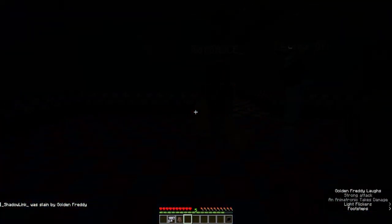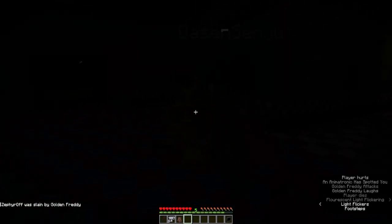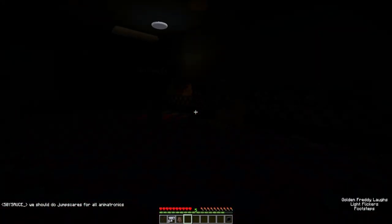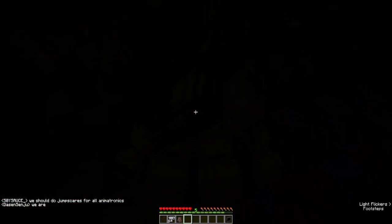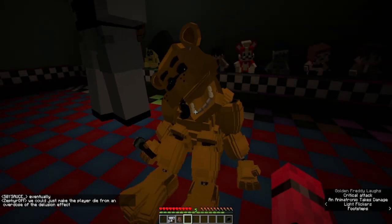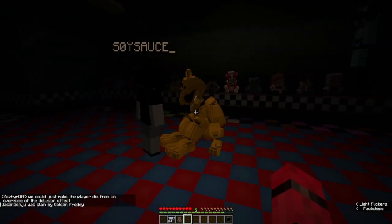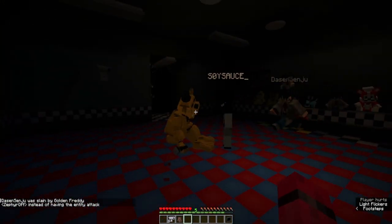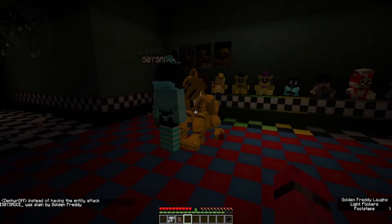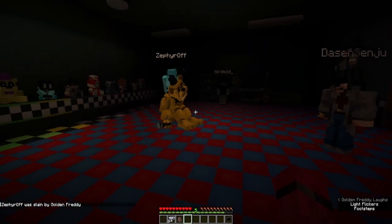He's also missing his jump scare overlay, which we plan to do as soon as possible. One of our next things is to make the overlays for jump scares — that goes for all of them. We've been making some steady progress on the code, so that's what I'm happy about. We've got Golden Freddy functioning and he just needs a couple of fixes — like the damage to players issue — but we'll get to that soon. It shouldn't be much longer before we figure that out.